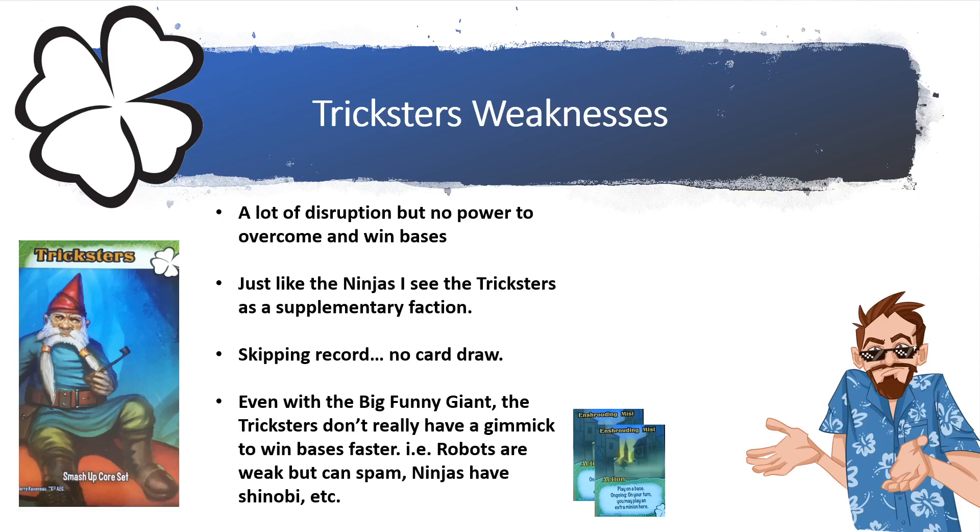There really is no card draw other than your Gremlins, and those Gremlins will probably stay untouched as opponents try to keep away from them. Even with the Big Funny Giant, the Tricksters don't really have a gimmick to win bases faster. There are two Enshrouding Mists to play an extra minion, but getting them and keeping them on the board is a challenge.